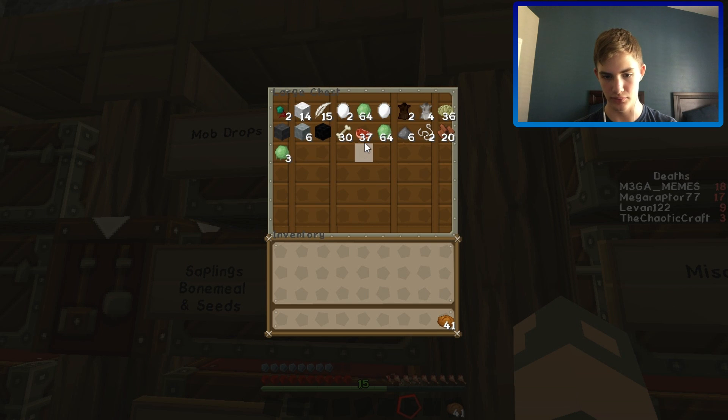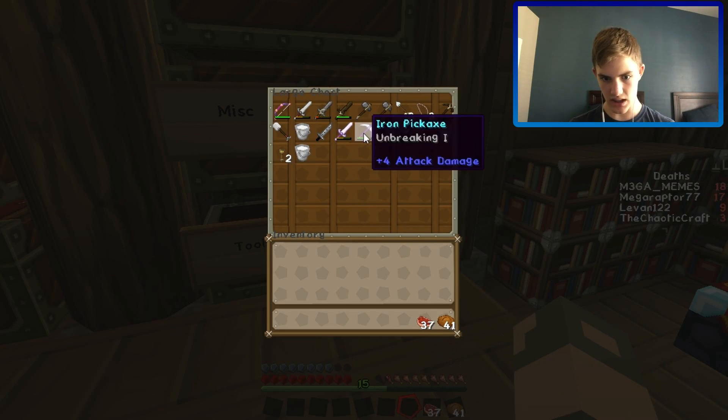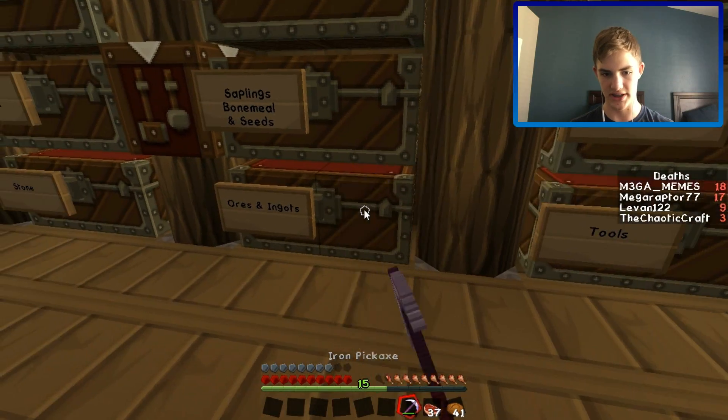So anyway, that kind of brings me to — also breaking all the slime trails to get the Failuresauruses. I did actually call it fail-a-saurus in the title of the episode where we got our first one. Failuresaurus is apparently what they're actually called — I had to look it up on the wiki. I have a ton of slime balls now. Not sticky pistons today, but I know what we can work on today — I just remembered that.